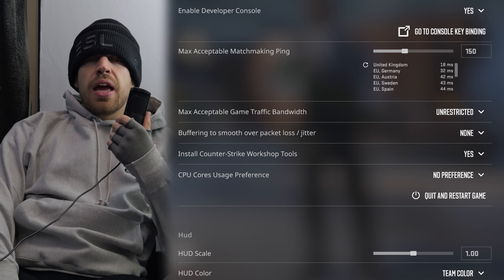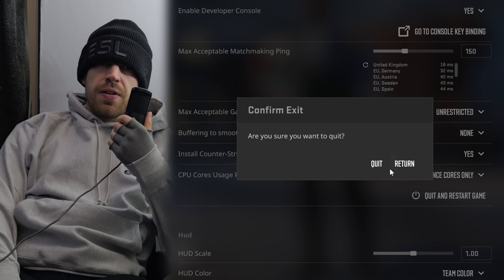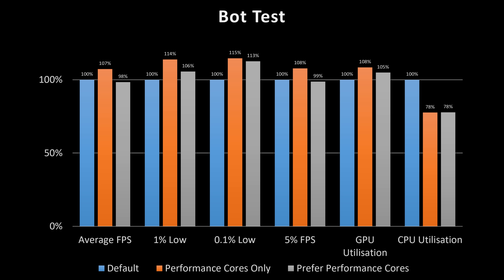In conclusion, if this option's there, then set it to only use performance cores. If in doubt, or if your processor is weaker and needs all the cores it can get, then maybe just set it to prioritise P cores but not rule out the E cores completely — just in case. Test it all for yourself and see what happens. That's what I've been doing all day today and it's been great fun.